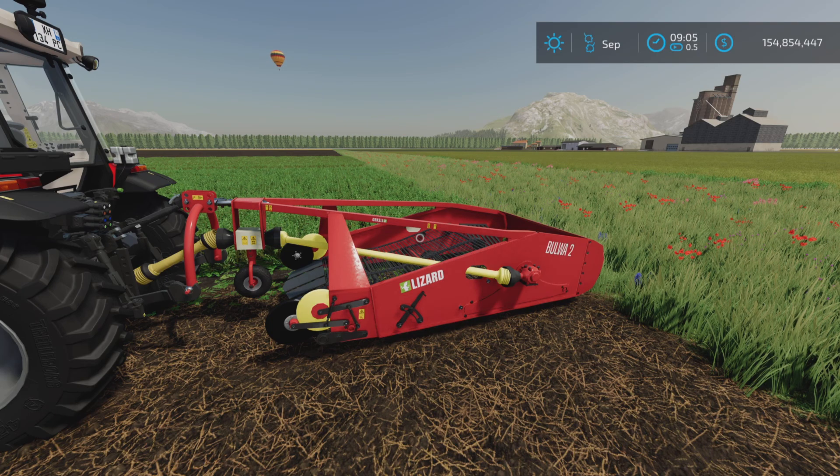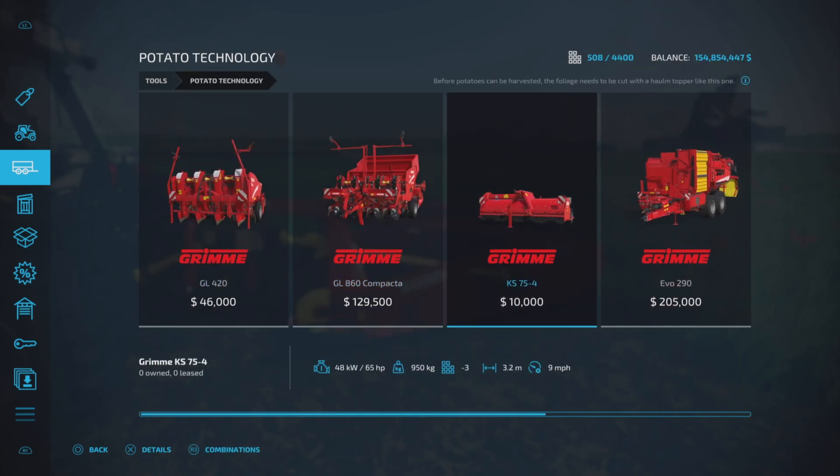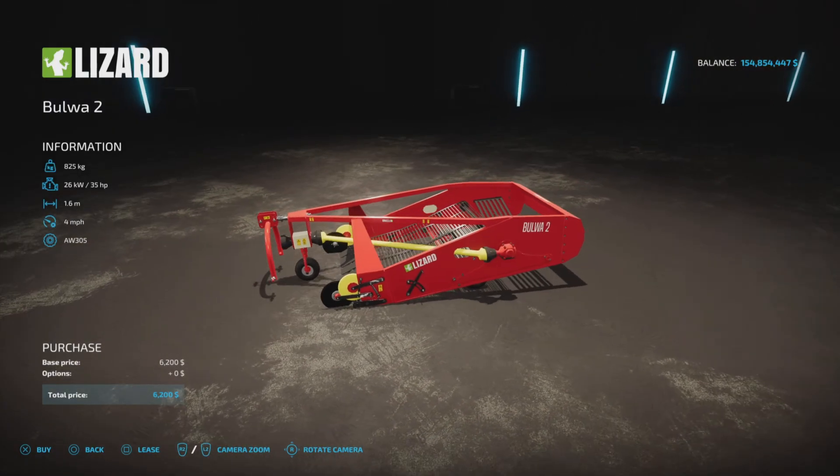You'll find this mod in Tools and Potato Technology. It costs 6200, only requires 35 horsepower, and has a 4 miles per hour working speed. It now works with potatoes, beets, carrots, and parsnips at a 1.6 meter working width.